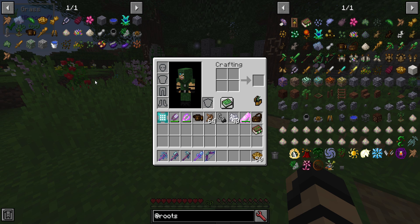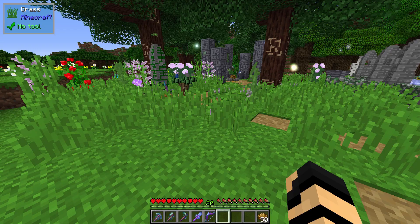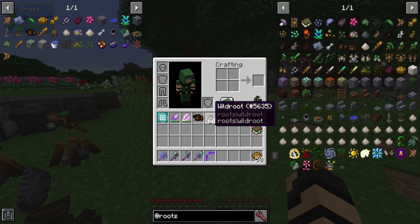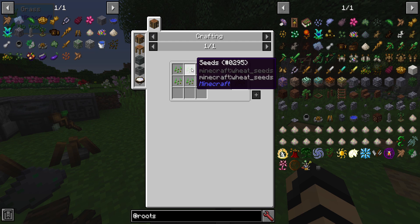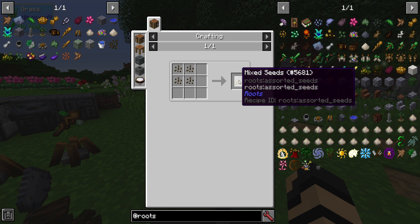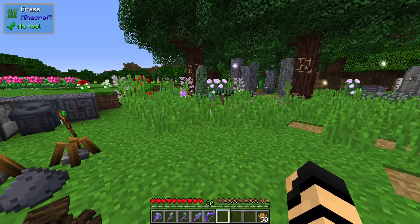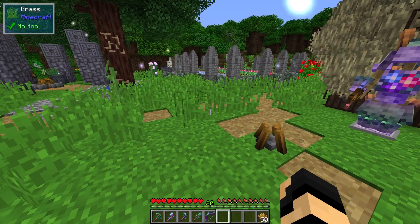You'll also probably find some terra spores, which can get you several different aspects. Just about any of the seeds you can find in Roots, as well as mixed in with vanilla Minecraft, can be made into mixed seeds — four of any kind will make mixed seeds. Cook them up to toast them and get some really basic food early on. You can basically forage in the grass for food if you're desperate enough, and you can also play passive without killing cows and sheep.